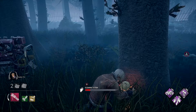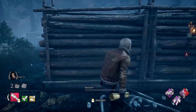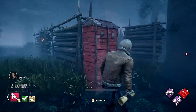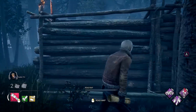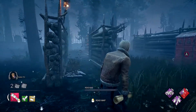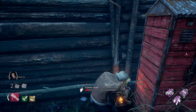Moving out of the nature totems and into the jungle gym totems, the first is the three-lane tile — or four-lane depending on how you call it. This is very obvious as it has three distinct lanes separated by four walls. These walls can contain windows facing the interior or exterior of the tile. There will always be a pallet that doesn't have a window, at least one locker, sometimes a hook, sometimes a generator. The totem is right next to the locker in the central alleyway.